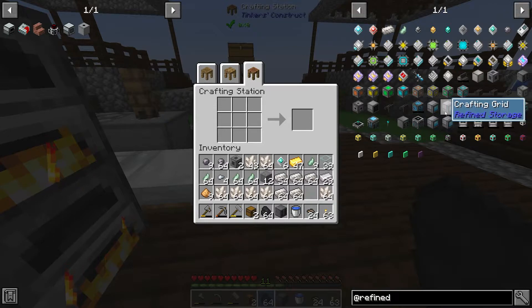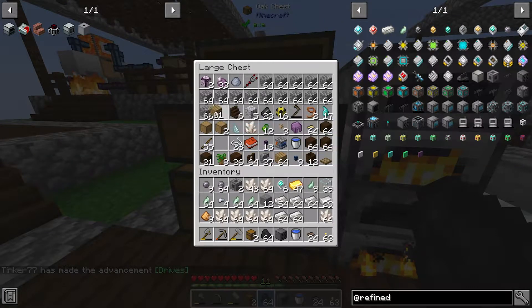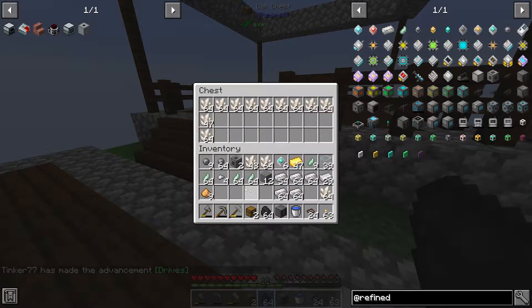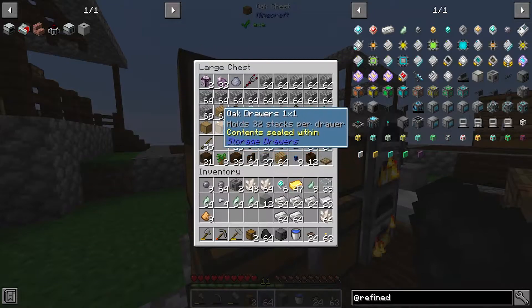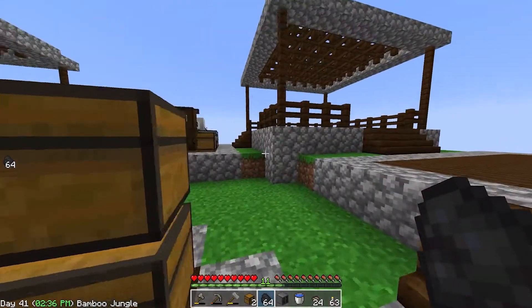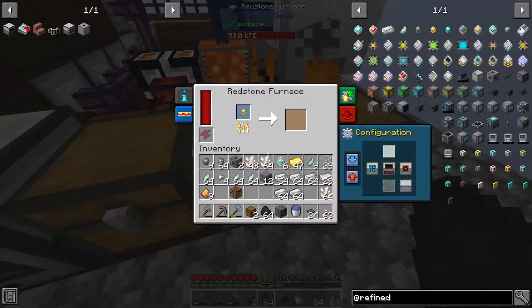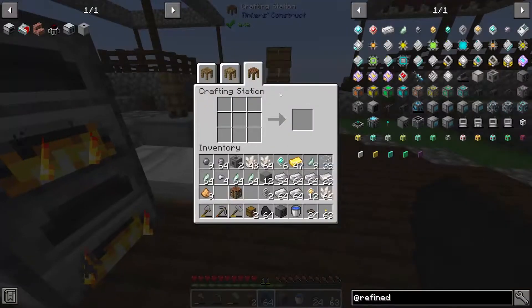Next I want to have a crafting grid above that. We need another advanced processor and a crafting table. Let me get a crafting table sorted, and hopefully that system has processed up the iron ones we need. It's almost done with the gold. I need I think two of these for the crafting grid — a construction core and a destruction core. We'll grab those 12 there, and we just have the two basic processors — and there they are.